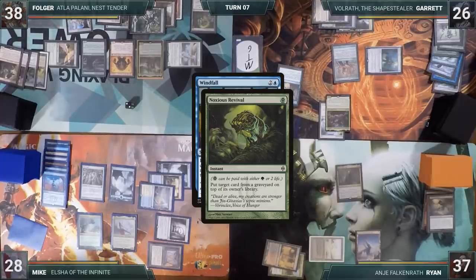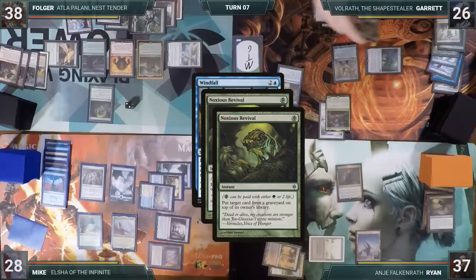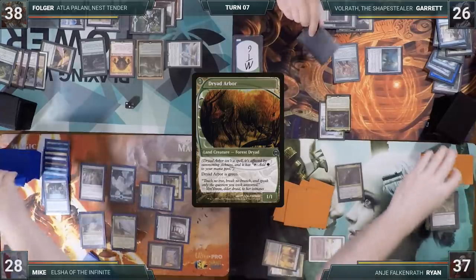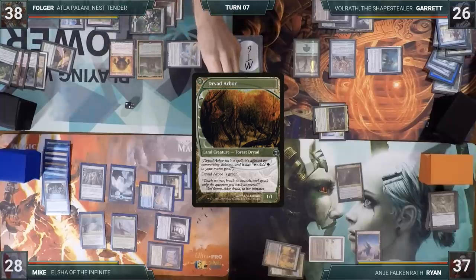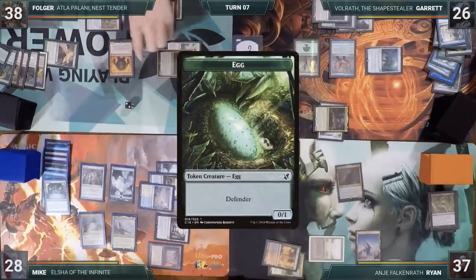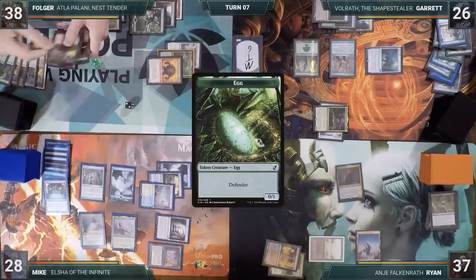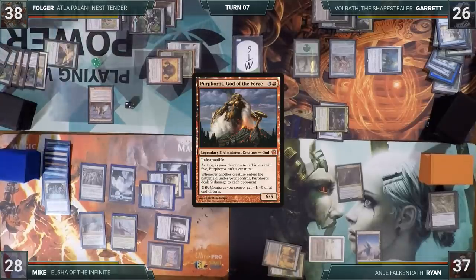Garrett responds by paying two life and casting his own Noxious Revival, targeting Worldgorger Dragon in Ryan's graveyard. The Revivals resolve, cards go to the top of their libraries, and everyone discards their hand and draws six. Garrett plays a Dryad Arbor, moves to combat, puts a minus-one minus-one counter on Folger's Avacyn's Pilgrim killing it, and attacks Folger with Volrath. In response, Folger activates Atla making an egg, then activates Kiki-Jiki making another egg. He blocks with his original egg, killing it and triggering Atla — revealing Purphoros, God of the Forge and putting it onto the battlefield.